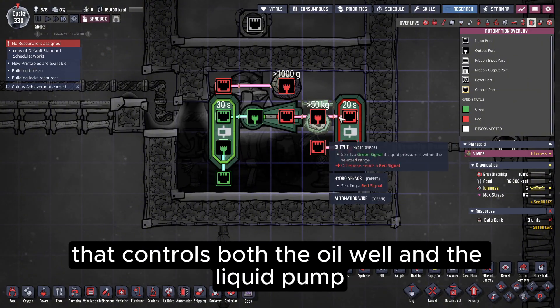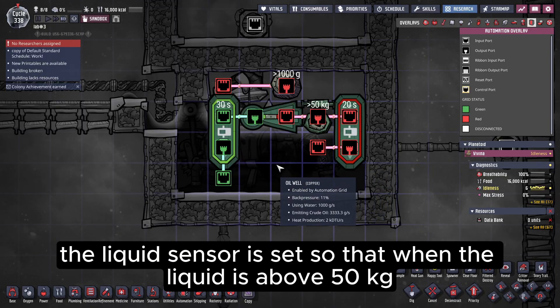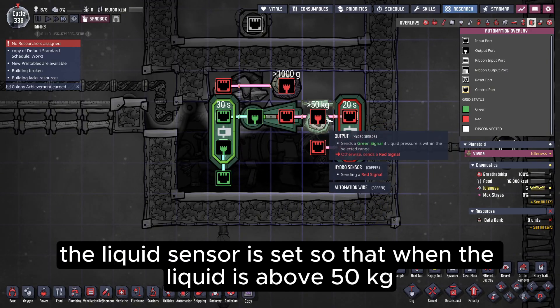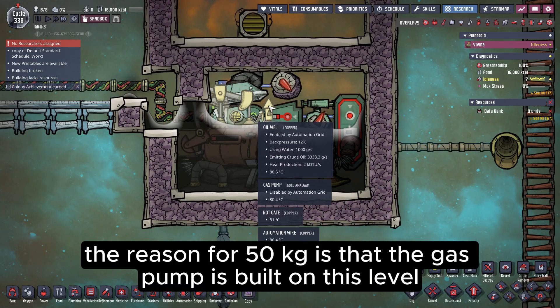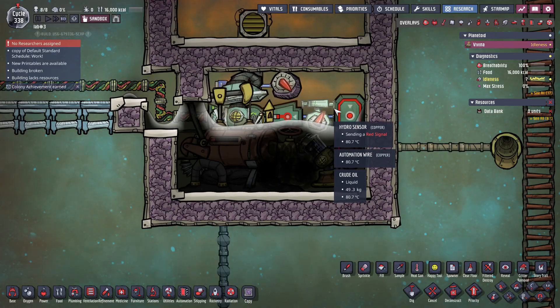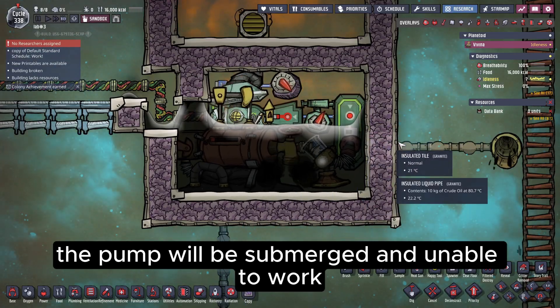Below is a liquid sensor that controls both the oil well and the liquid pump. The liquid sensor is set so that when the liquid is above 50 kilos, the pump starts working. The reason for 50 kilos is that the gas pump is built on this level, and if too much liquid accumulates here, the pump will be submerged and unable to work.